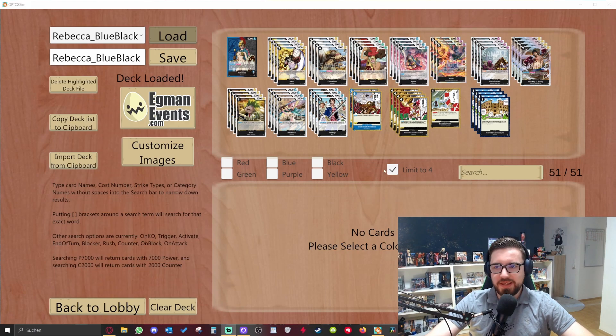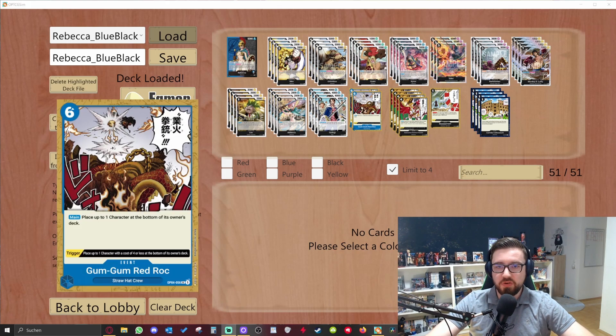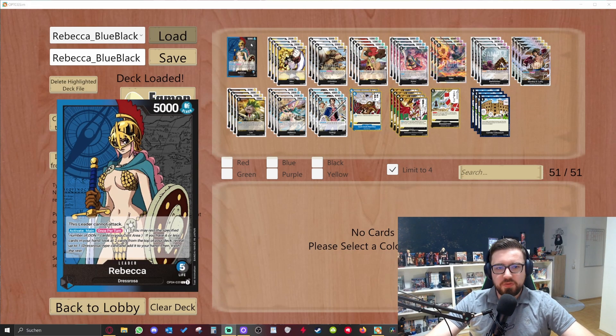As you can see, we don't have much blue cards — to be exact, only four or two. She is a double color leader and has five life. That's really good, but she can't attack. She has 5k power and cannot attack, but with other cards she has a good place. She can be rested and some abilities need her to get rested.